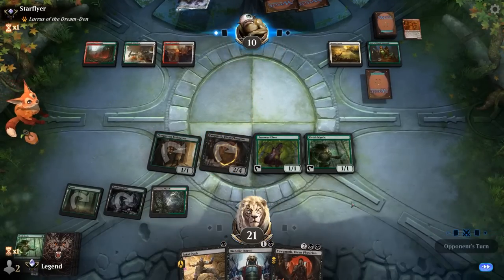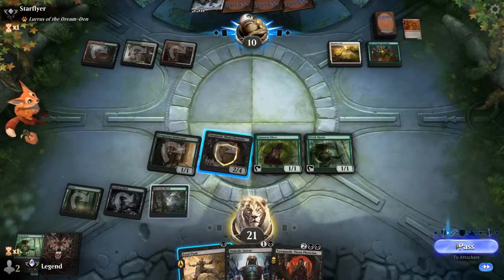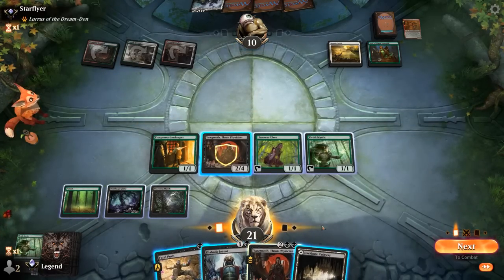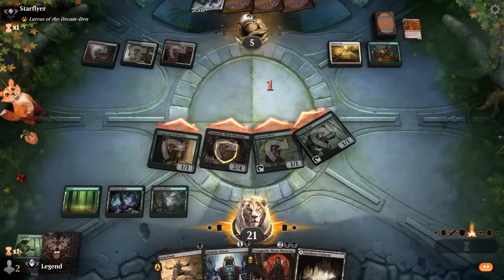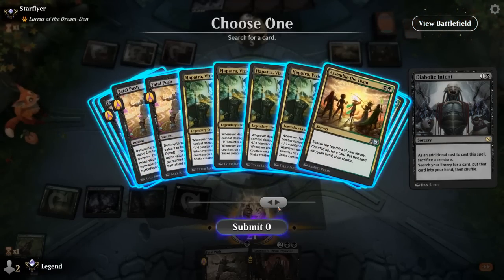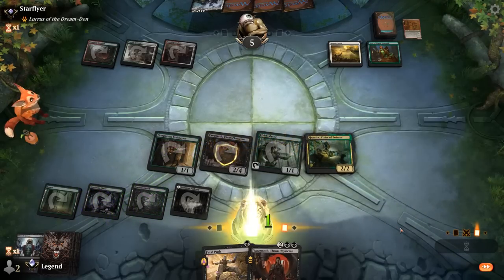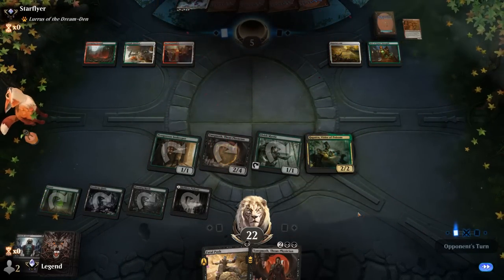They're already down to 10. A Lurrus in hand — that's a slow way to do it. Can attack with Diabolic Intent, get Hapatra, and then Hapatra plus Yawgmoth is also a nightmare for a creature deck. And if they answer Yawgmoth we've got a backup. Our opponent explodes — awesome, on to the next one.